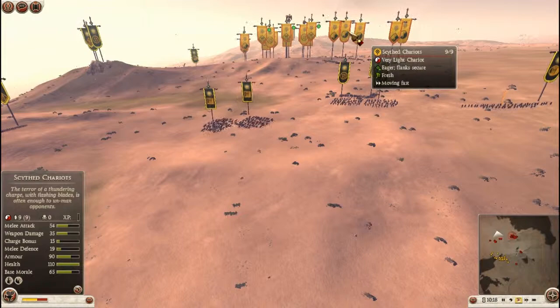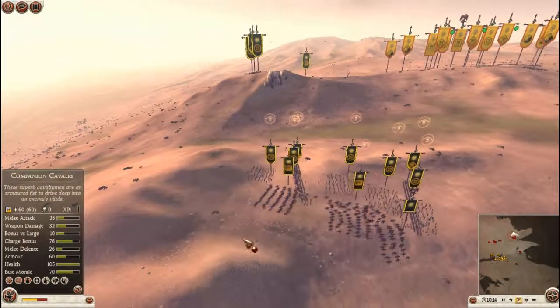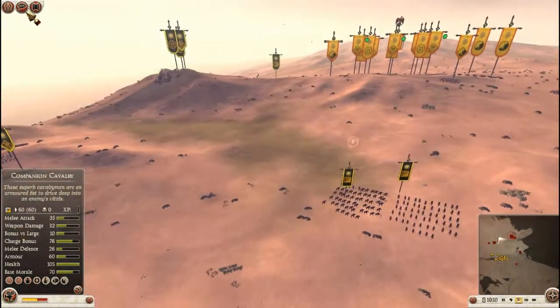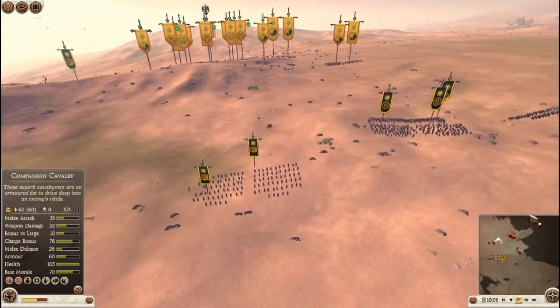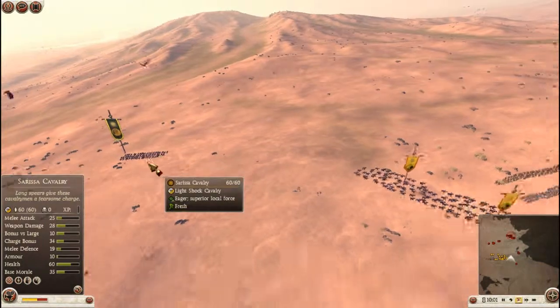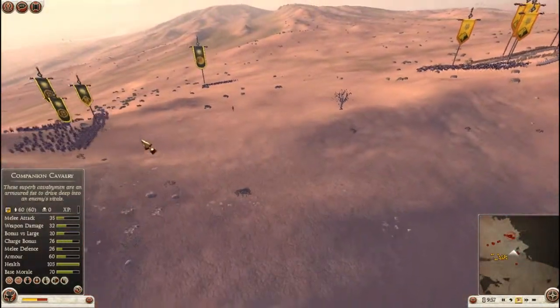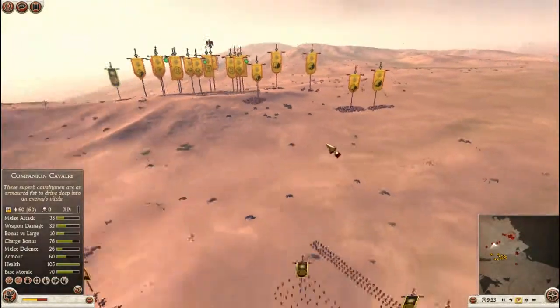Chariots also tend to do very well against cav. But he doesn't have much skirmish, so I'm going to try and bring these guys around to attack from this side. How do I get my little paintbrush things here - does anyone know? This cav is just spotting. I move these guys up onto the ridgeline because if he charges me with cav, the uphill position will be better for me.